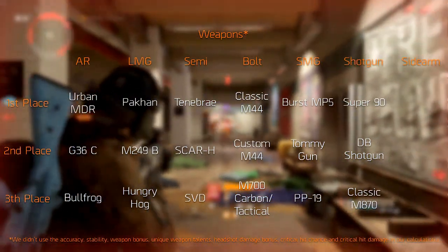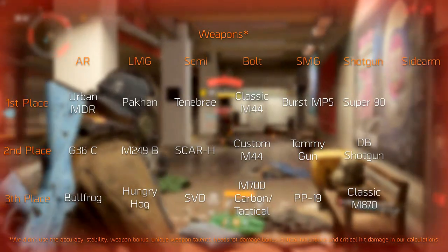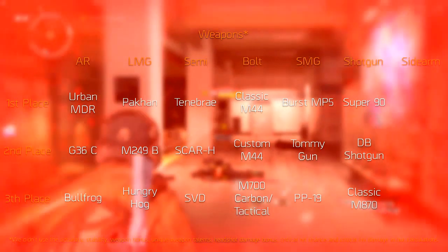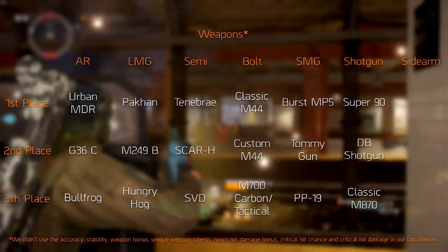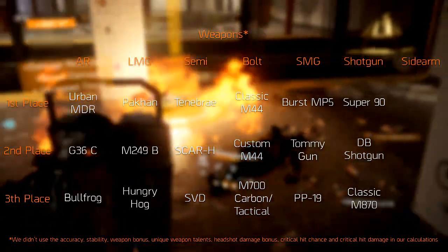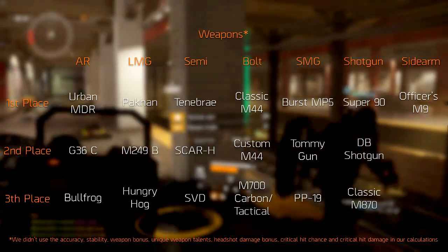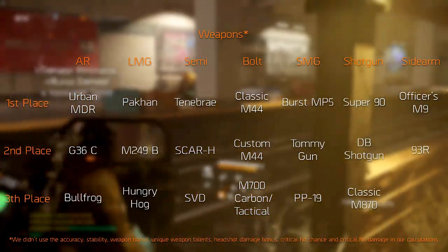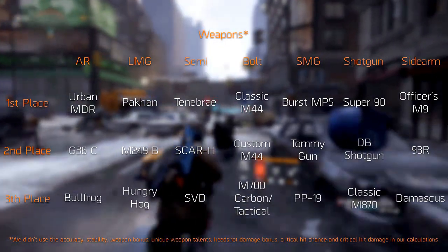Finally, we've also calculated it for the sidearms — essentially the pistols — because we won't mention the sawed-off shotgun. If we would have, it would have won by miles, as it has the same base damage and firearm scaling as the double barrel shotgun and is pretty much the same weapon, except you can equip it in your sidearm slot. The number one pistol goes to the Officer's M9, due to its slightly larger clip than its fellow variants. Second place goes to the 93R, and third place goes to the exotic version of the M9, the Damascus.